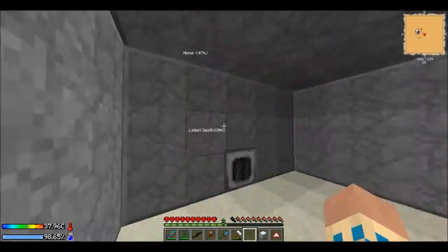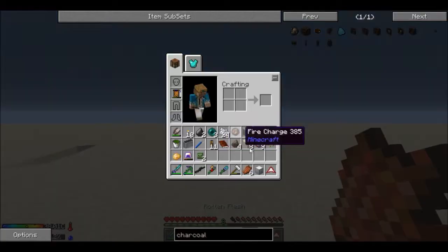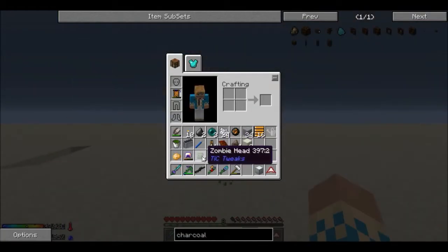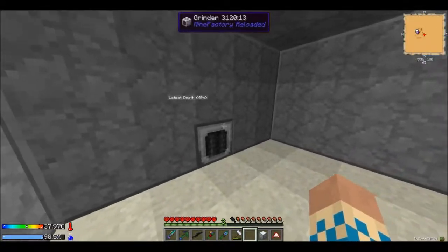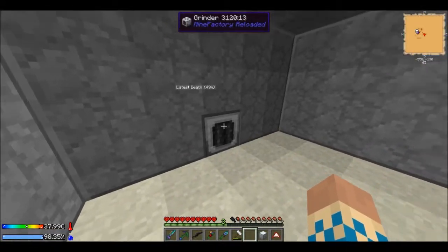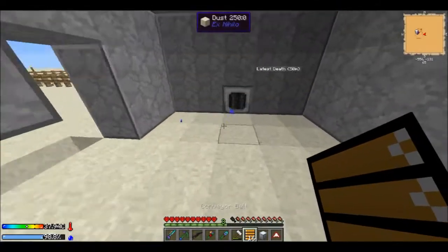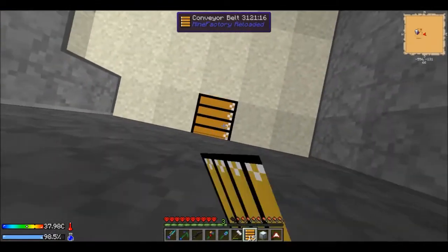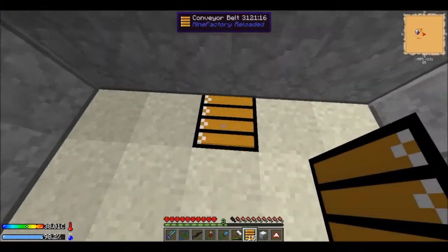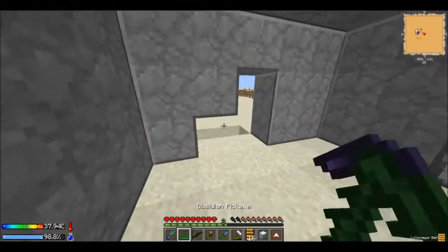Now that will kill the mobs in a 5x5 area. What I kind of want to do, using the conveyor belts, is make this room bigger and then put conveyor belts to make things go up to there. My question is: will mobs spawn on these conveyor belts? I kind of doubt it, but I want to see if they'll spawn on the conveyor belts, because if they do, that would be amazing.